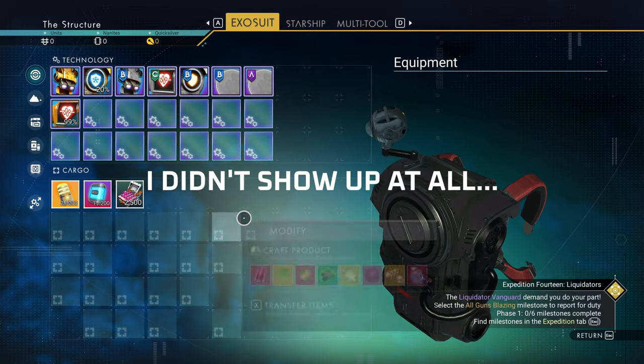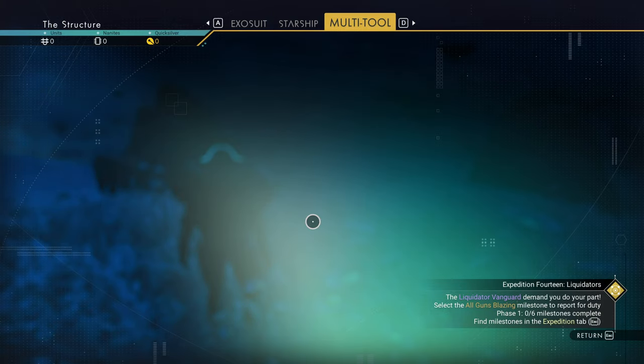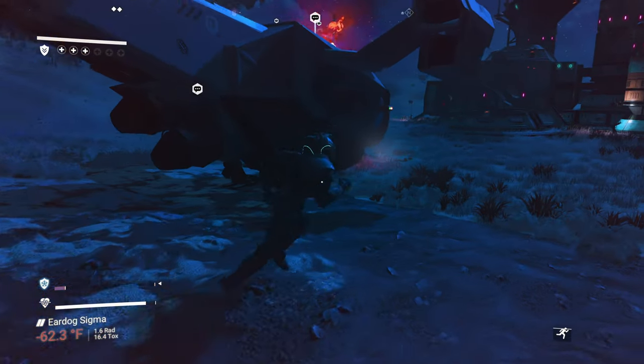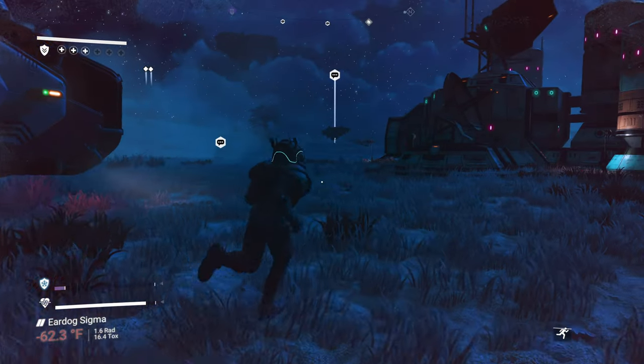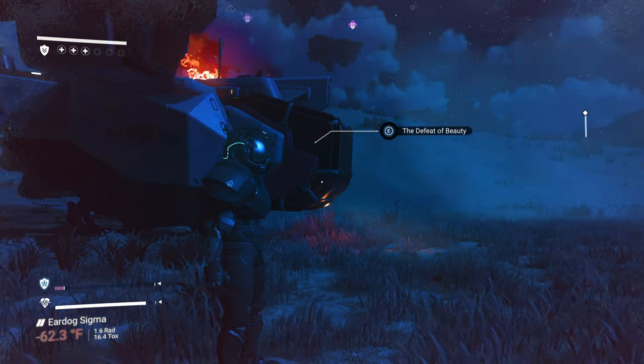So here's my starting equipment. Wait - none of the shit transferred over. Kind of weird, but all right. Seems like we start on a lush planet that's also cold and it's got floating islands. That's very interesting.